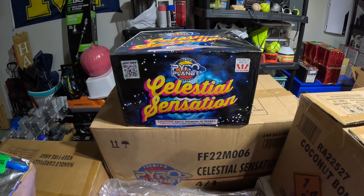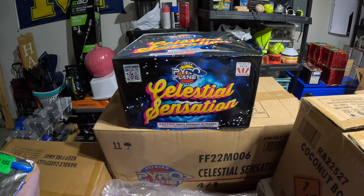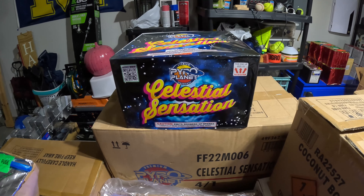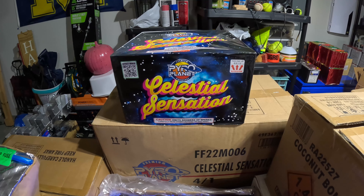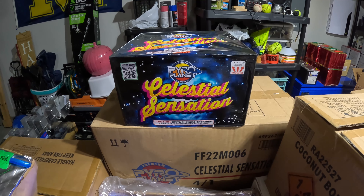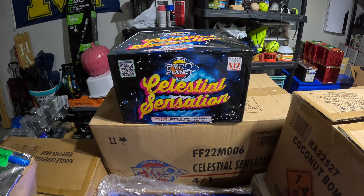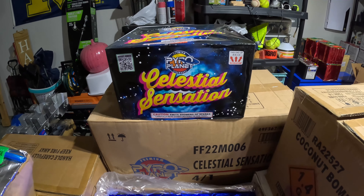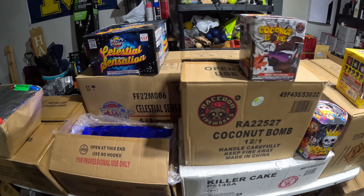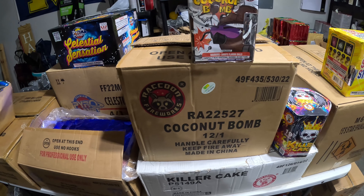Behind there we got Celestial Sensation from PyroP lanet — it's a big 500 gram fountain, also with a nice red, white, and blue effect on the product video. I like fountains; if you've been part of my channel you've heard me say it before. Unfortunately most of my crowds don't really care for them, but I still like to grab some every now and then. That cost me 121 for a case of four — not bad for a 500 gram fountain.